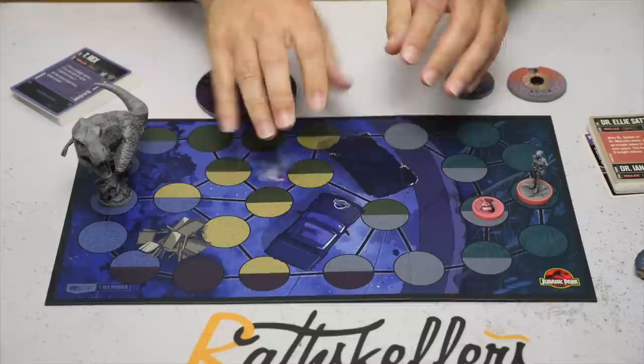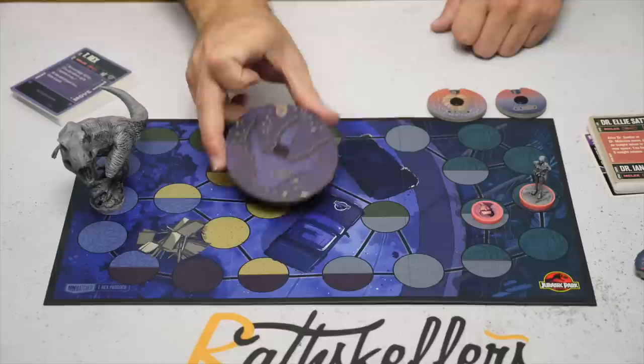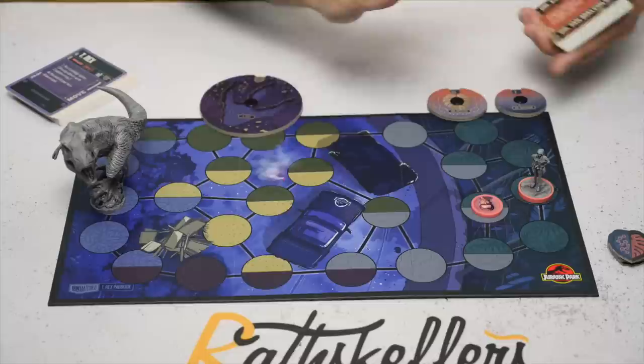Here's everything that comes in the set. You've got a board — it's a single-sided board. We've got Dr. Ellie Sadler with the Ian Malcolm sidekick. Their two dials: 13 life for her, 7 life for him. The T-Rex takes up two spaces and has 27 life. Their decks, and then Dr. Sadler uses five of these tokens for a variety of things. They give you six but the card specifies five, so I think they just give you a spare.